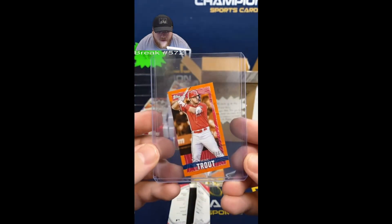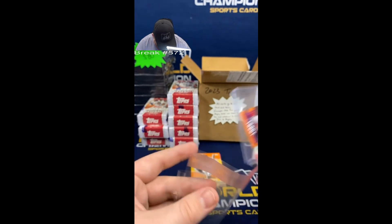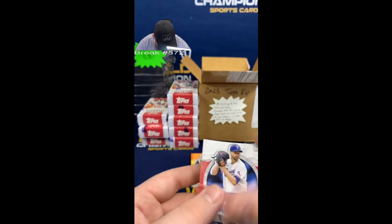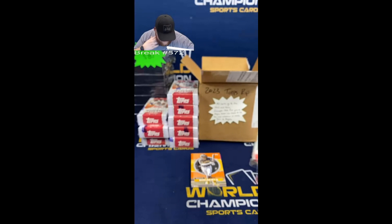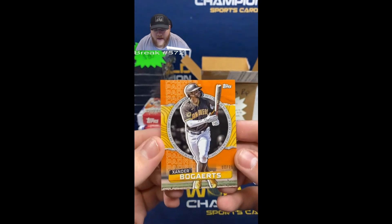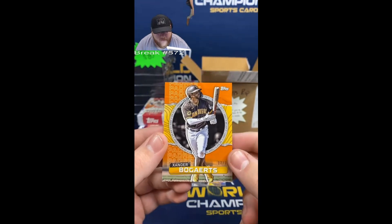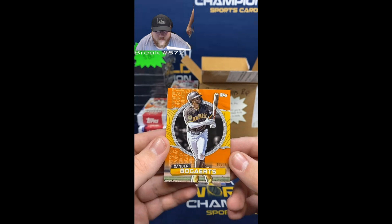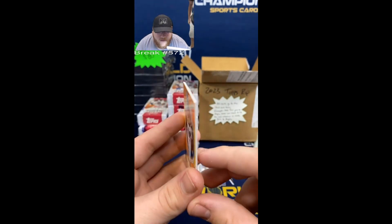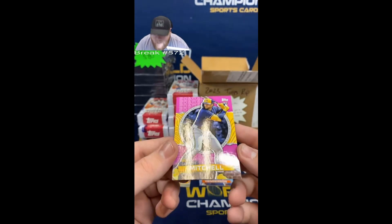I do have some teams claimed for the next one, so if you want in just let me know. Mike Trout to 60 - very nice. I need bigger sleeves - these bags are way too small. Padres - Xander Bogaerts. You got the Padres, Bike - are we ripping or shipping? I'm gonna give him a few minutes. Brewers - Garrett Mitchell to 65. Who's got the Brewers? Keith - Keith, you say rip all of them!